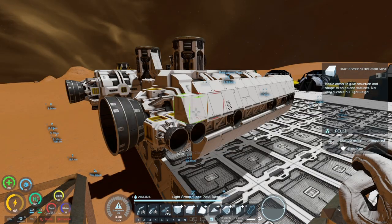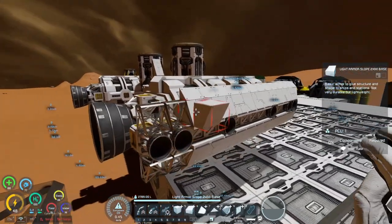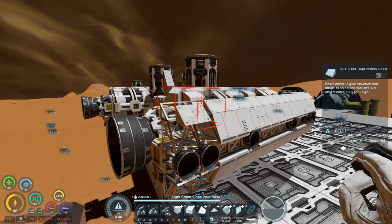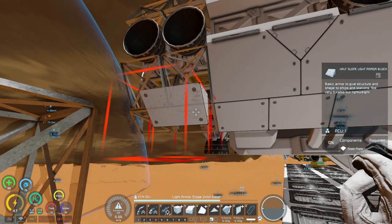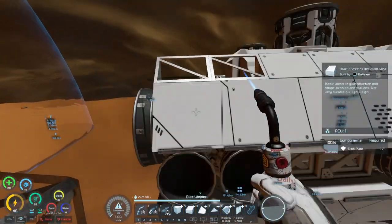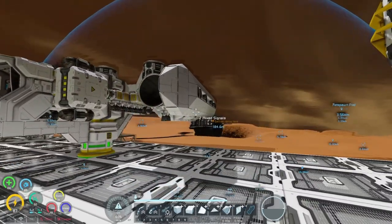We're just building off of these light armor slope blocks right here on the bottom, and we start curving it out. We need our corner ones or half slope blocks. All done and set for our pontoon arms.